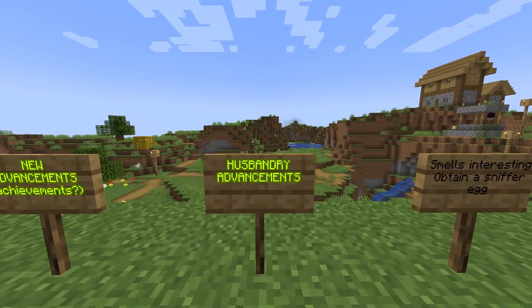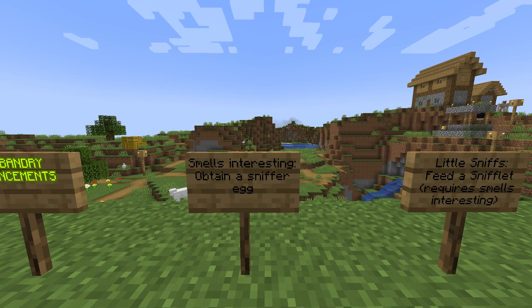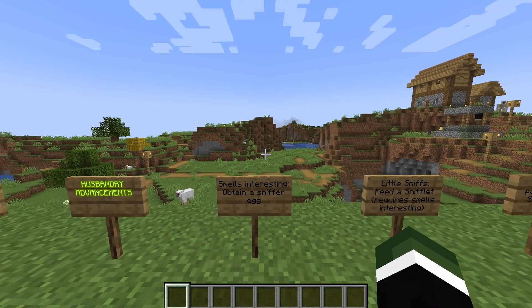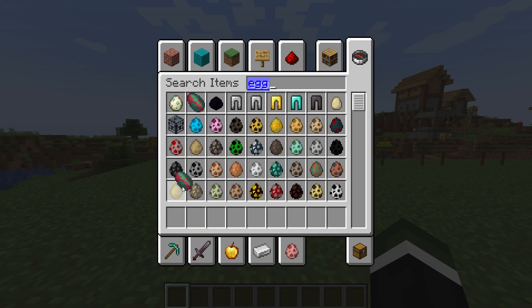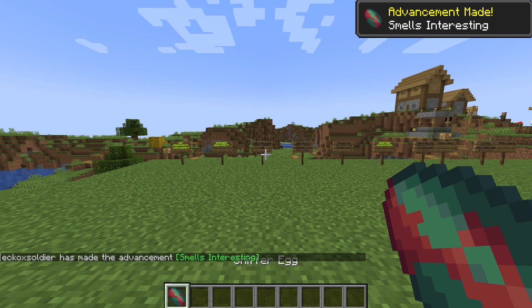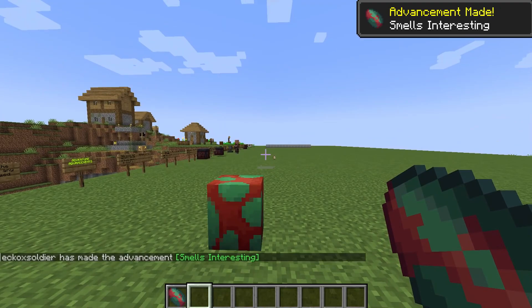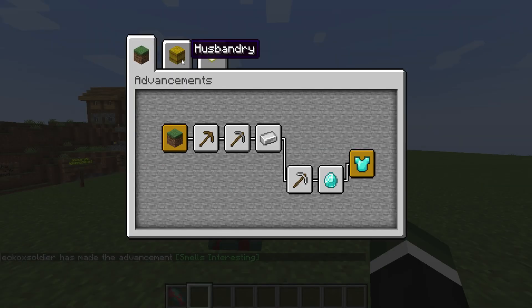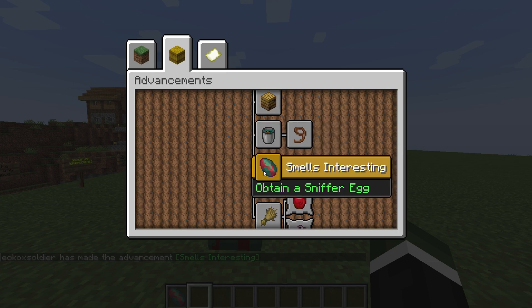Let's start with the husbandry achievements. 'Smells Interesting' — obtain a sniffer egg. So if we grab ourselves a sniffer egg, which is this one, advancement made: Smells Interesting. And when you're in advancements, if you go to this one right here and you just go up a little bit, you'll see it right there.